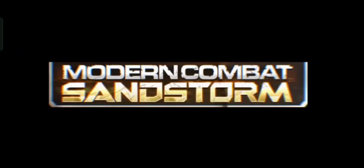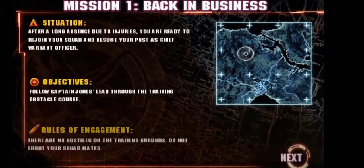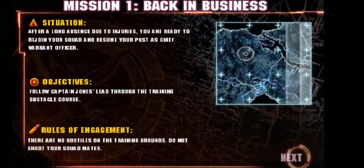Ambush! After a long absence due to injuries, you are ready to rejoin your squad and resume your post as Chief Warrant Officer. Follow Captain Jones' lead through the training obstacle course. There are no hostiles on the training grounds. Do not shoot your squad mates.